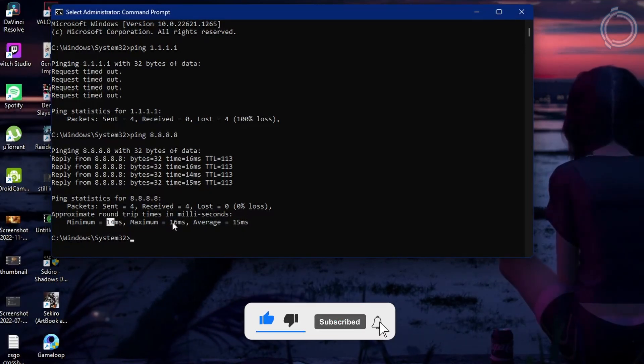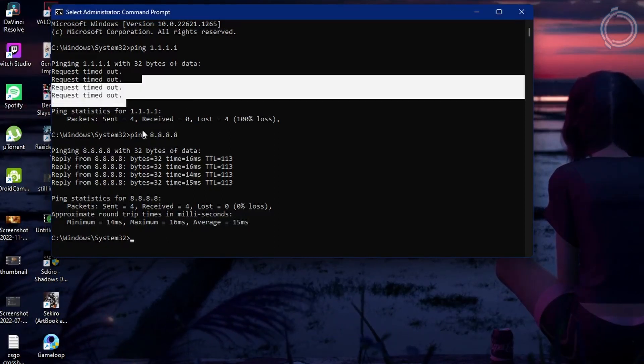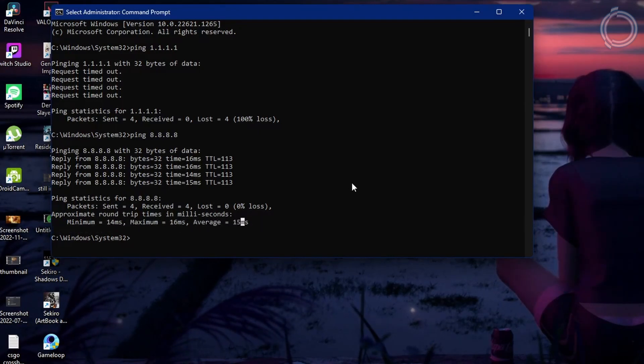Since in my case there is a request timed out, we will go for 8.8.8.8. As you can see, it is 14 minimum, 16 maximum, and 15 average. Now, what you have to do is right-click on the internet icon.